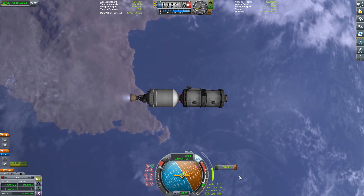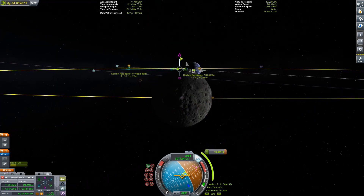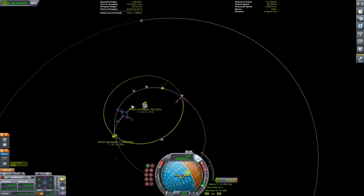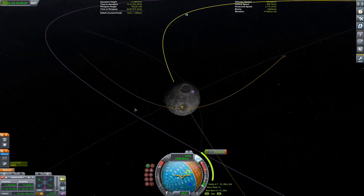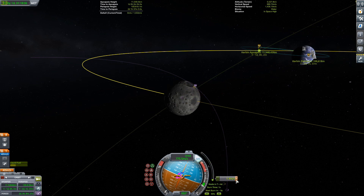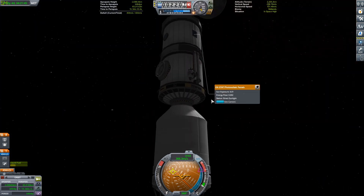We're going to do our ejection burn now and preview the series. Project Artemis has many parts: the station, the SLS rocket, the Orion command module, the base on the moon, and three different landers — Dynetics, a Blue Origin collaboration, and Starship. We'll get all three landers out to the Mun, set up a base likely with Starship, and eventually bring some Kerbals out.